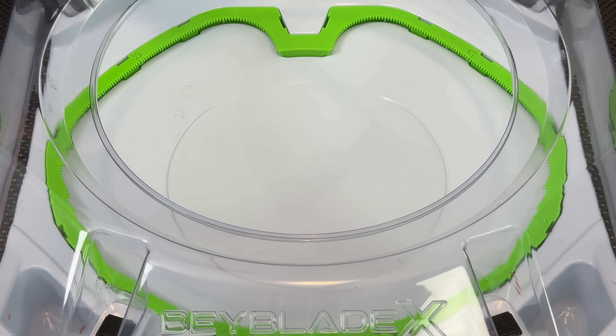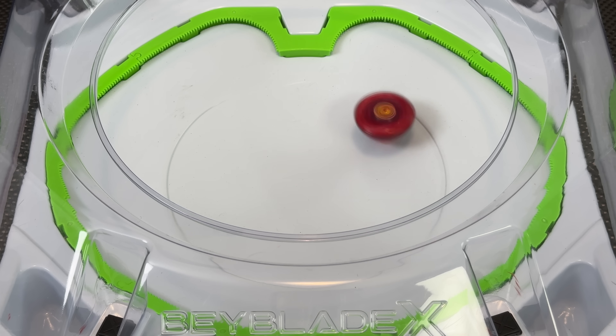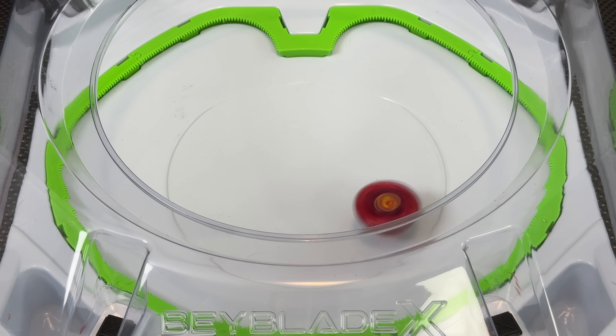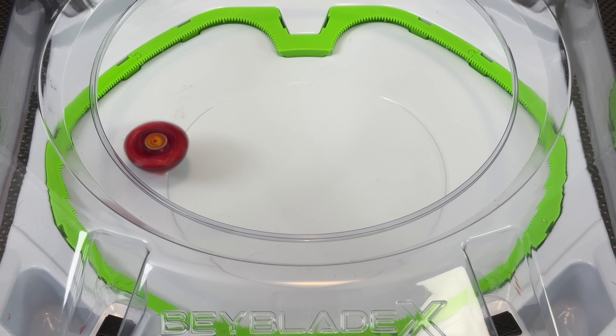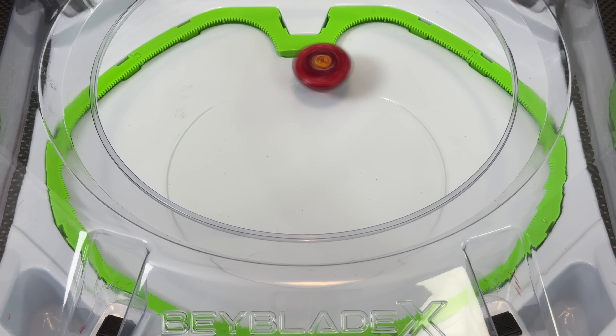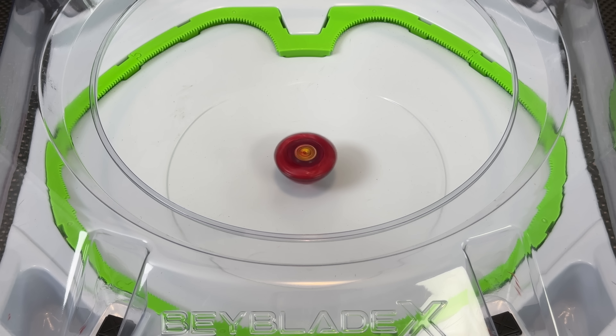Quick test spin with Phoenix Rudder. You can see here that with this POM bit, we still get some movement — it's actually not that chill because I launched at like half strength. If you launch at full power, it's definitely going to fly a bit. Towards the end, you'll land on the POM bit.